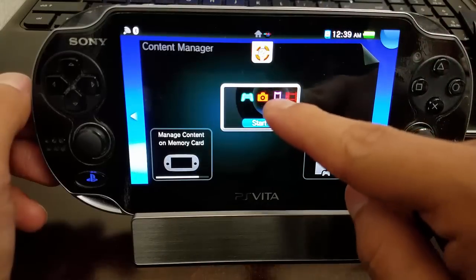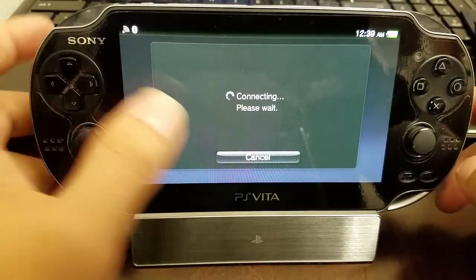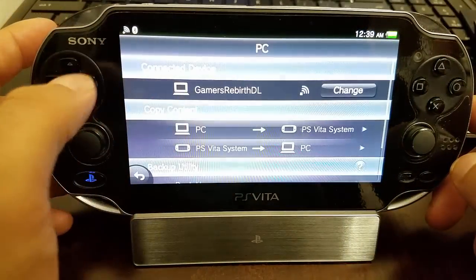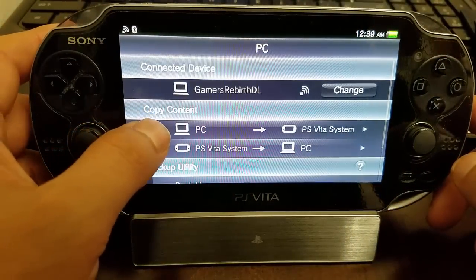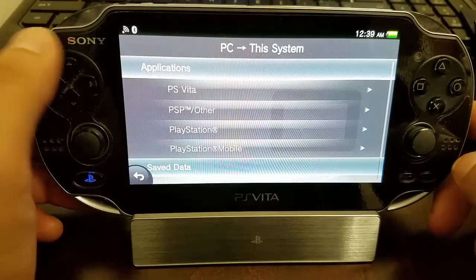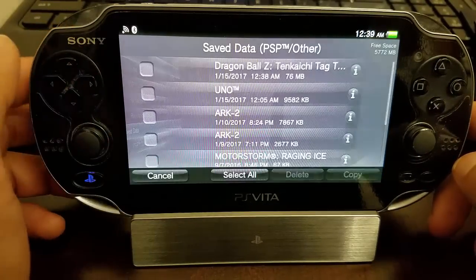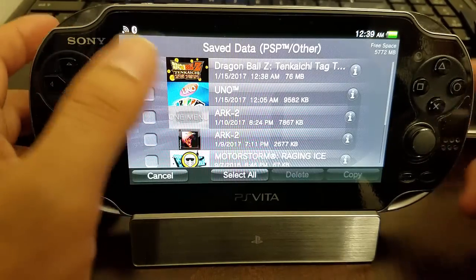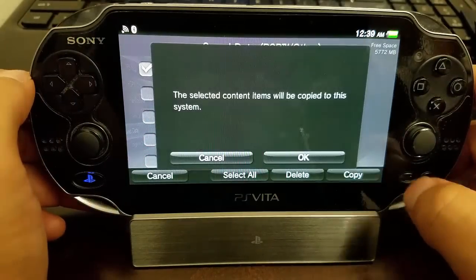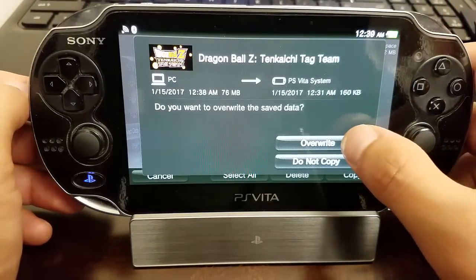Now let's go to the PlayStation Vita and transfer that information to the console. You can see I'm connecting to my computer. I'm going to go to my save data — you can see that's 76 megabytes. I'm going to copy that information and yes, I want to transfer it, so I'll go ahead and override it.